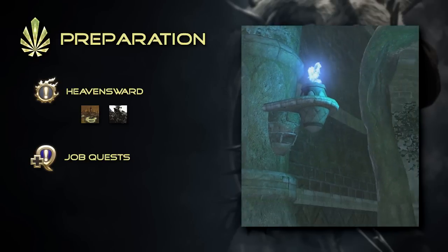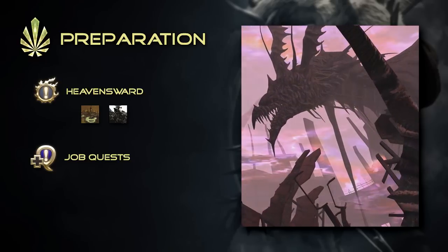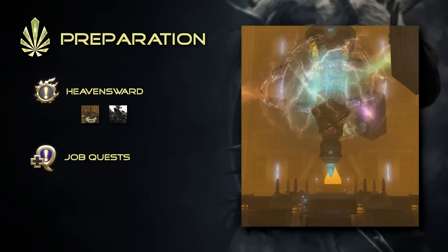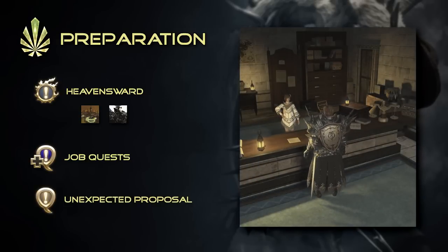And lastly, I would strongly recommend unlocking all dungeons from patch 2.4 and forward, as well as all the Hard Mode Trials and the Crystal Tower series, as they all play critical roles throughout the questline. Once all the requirements have been met, you may pick up the starting quest, An Unexpected Proposal, from Rowena in Idyllshire.